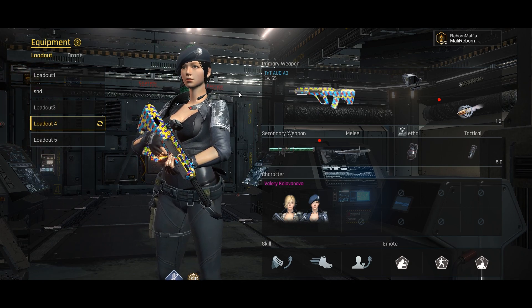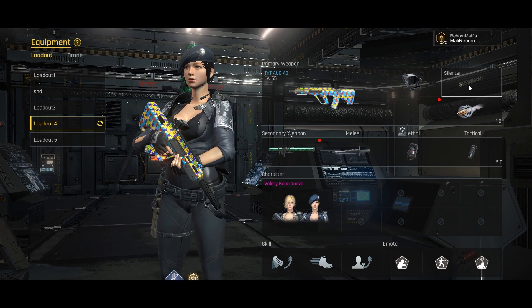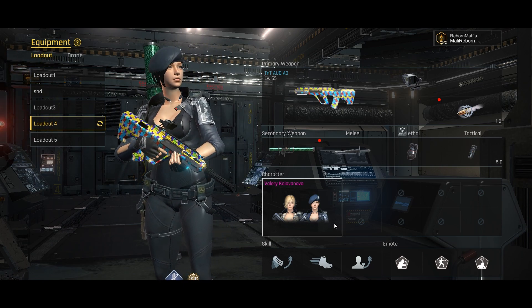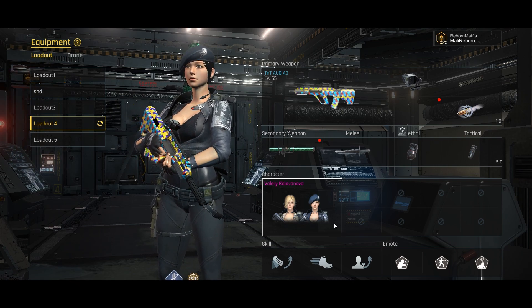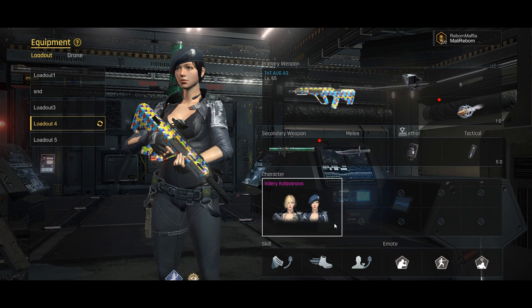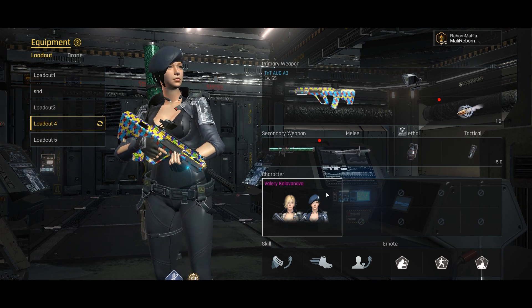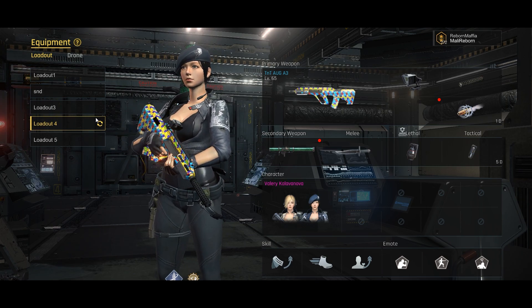My anti-smoke weapon setup is the AUG with detecting sight and silencer. I use quick reload, double time, and quick recovery with it. This is just to counter enemies that like to group up and use smokes — they're usually grouped with two others all using smokes with detecting sight. I need a way to counter them, otherwise I won't be able to kill them or carry the game.